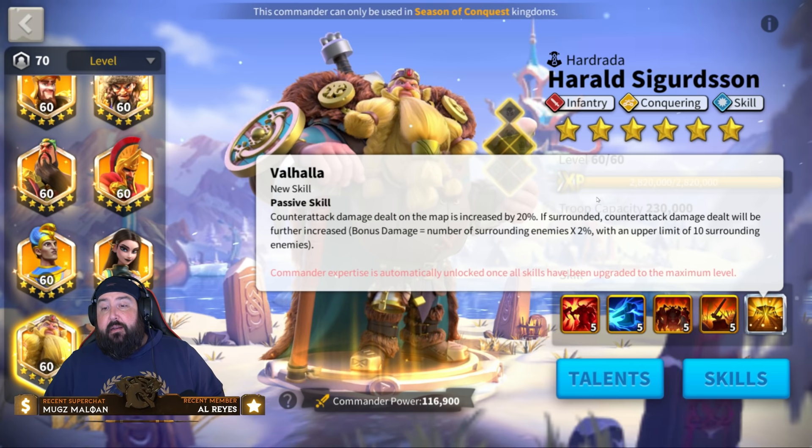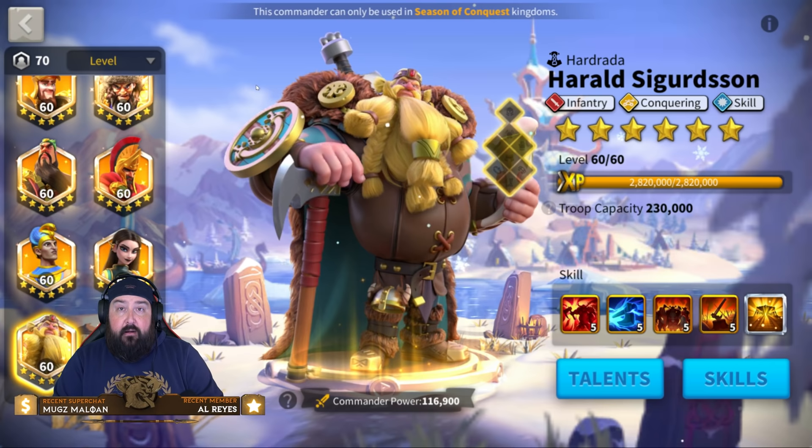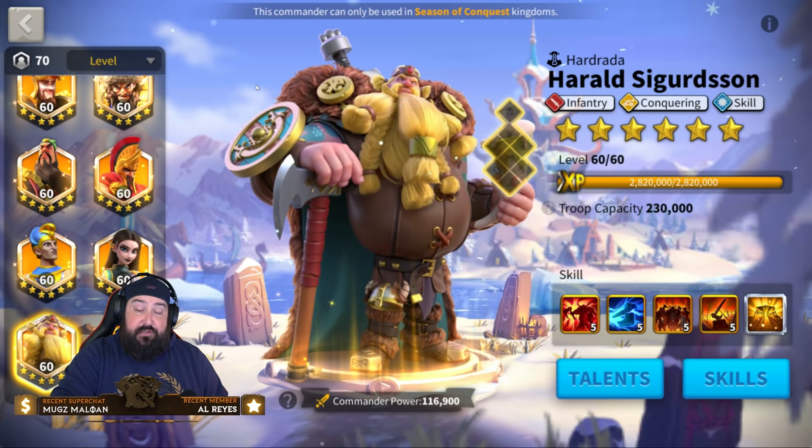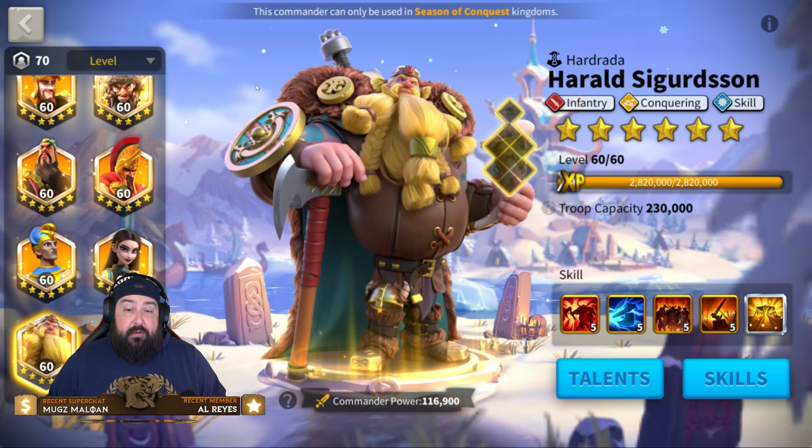That could be another 20% counterattack damage bonus — pretty strong if you get swarmed. If you don't have the open field when rallying and you've got Pakal and Harold there, they can be swarmed. But with this pairing you're going to cause severe damage. This is Attila Takeda numbers — when you have Pakal and Harold together with proper infantry gear, you will do Attila Takeda severely wounded damage to anybody swarming. There will be dead. There will be blood.